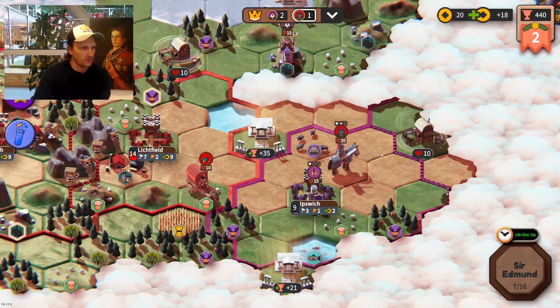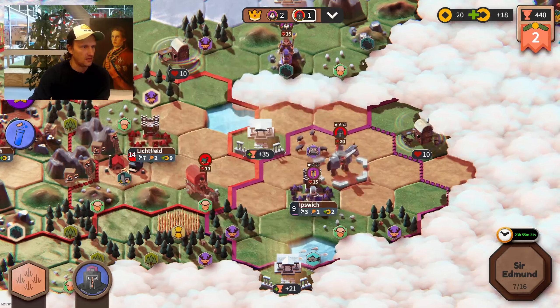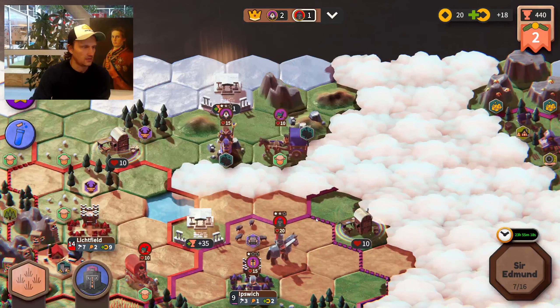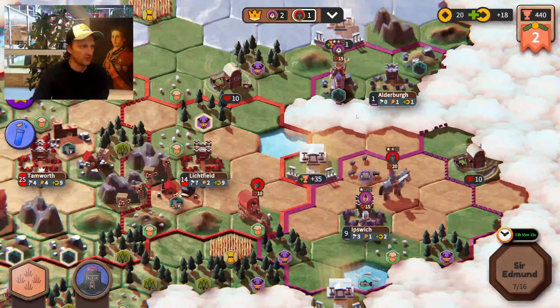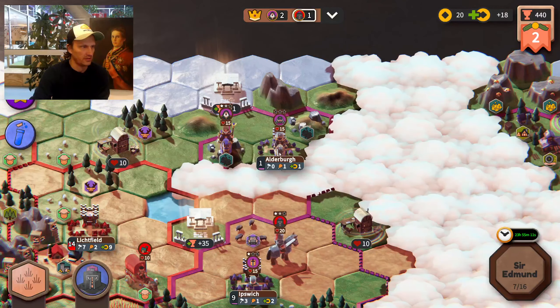There he built a unit. Even though my unit can attack with three, inside the city you get some extra defense. He's really aggressive with his settling now — he wants to secure this objective and even builds another city. This is going to be hard.